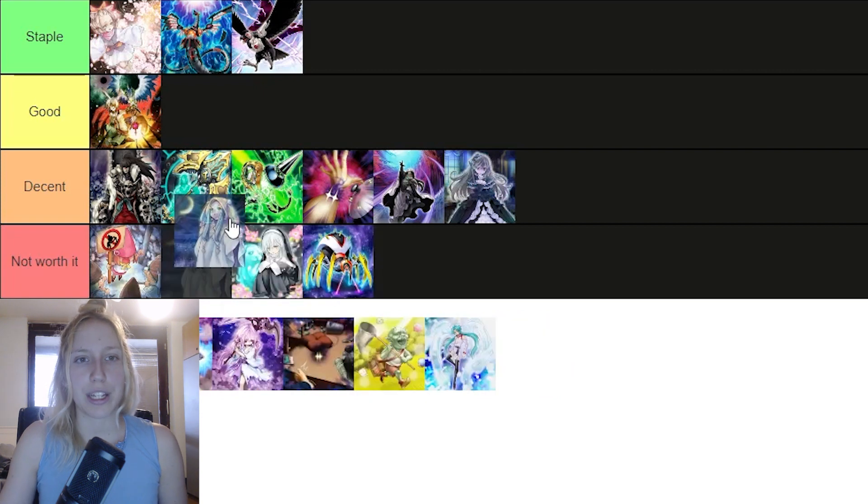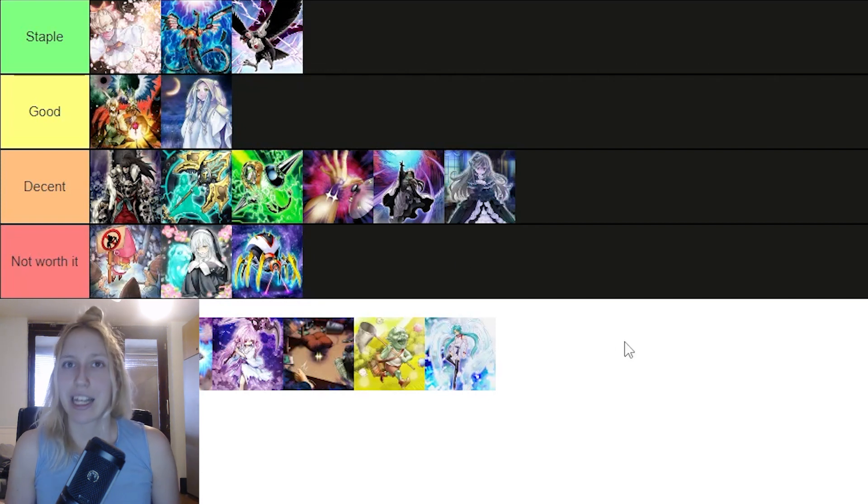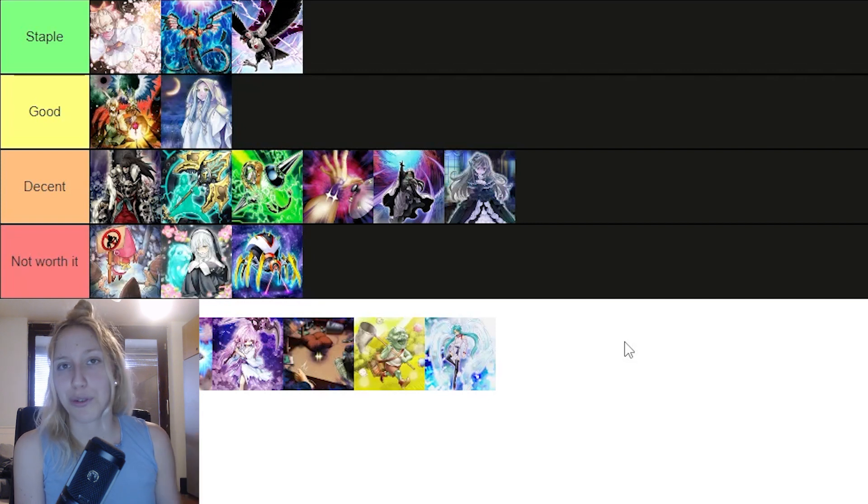Then we have Ghost Mourner, and I think I might actually put Mourner in good — probably at the bottom of good — but all of these effects, Impermanence, Mourner, and Veiler, are really nice solid one-for-one trade-offs, which I'm a big fan of. You can also use Mourner against Scythe, which is getting a lot of popularity, especially with the Punk deck. We just got Jet Synchron back and people are already using TG Wonder Magician and sight-locking. You can use it in Virtual World and in the Punk deck. Mourner is amazing because if they use Scythe on your turn — since it is a mandatory trigger — you will be able to use Mourner and negate it. So I think it should be in the good category.